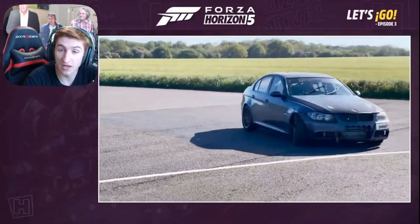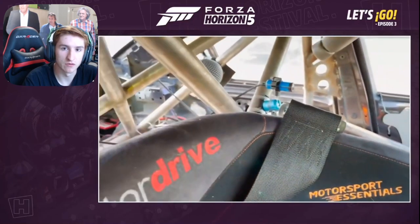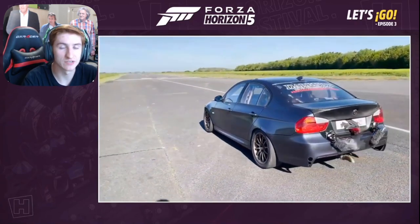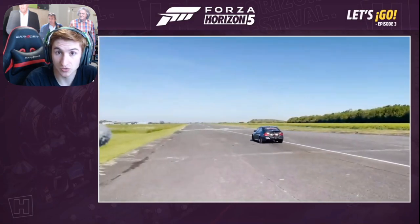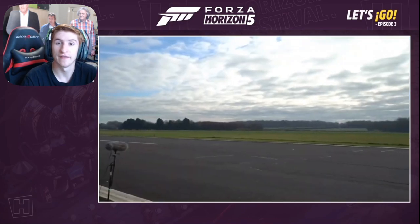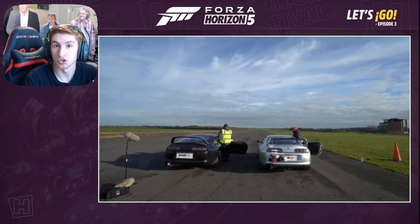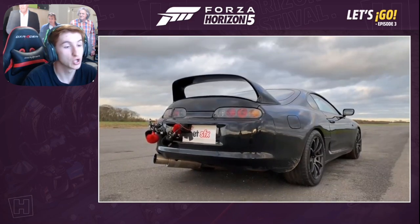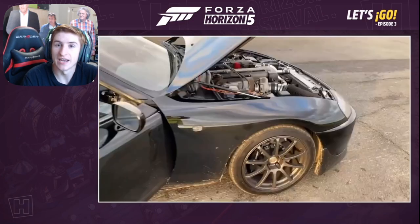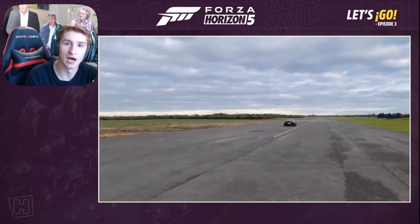In Forza Horizon 5, all of the car sounds have come from a real-life version of the car on an airstrip. They attach loads of microphones to the car and get constant sounds — flybys, decelerations, redlining, all different types of sounds — recorded on a real drag strip. For a car like the Toyota Supra, they actually get several Supras with different exhausts and different mods and record each one differently. This means in Horizon 5, if you upgrade your exhaust, turbo, supercharger, or air filter, it will change the sound of the car, because they have specific sounds for every type of modification for almost every car.